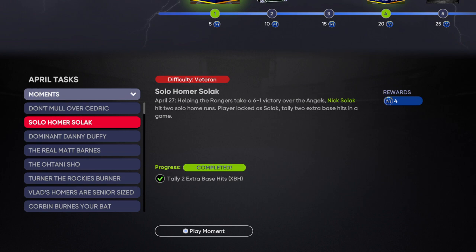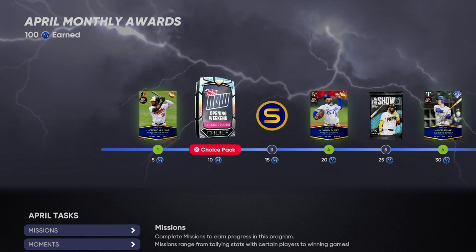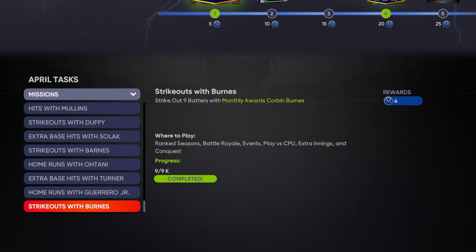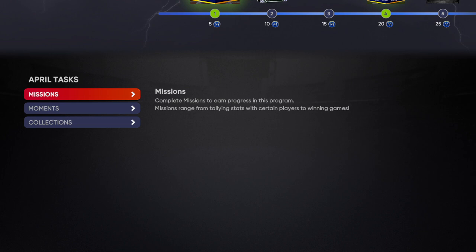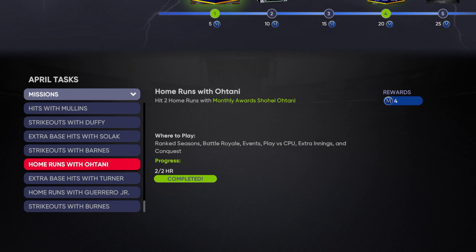First, I'd recommend doing all or most of the moments. If you do most of these moments, it should get you just before Nick Solak, and then the Danny Duffy card and the Cedric Mullins card will help you get that Nick Solak card. So you want to do all or most of these missions — I personally missed two but still got them because of the collections. I'd recommend doing all but maybe two missions.